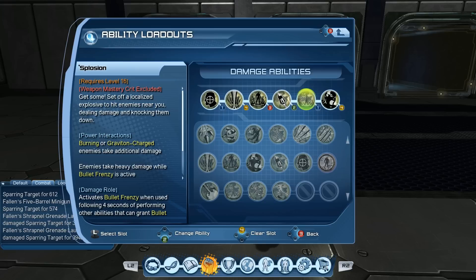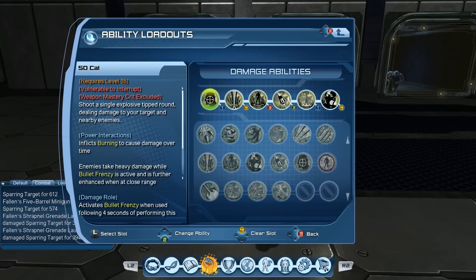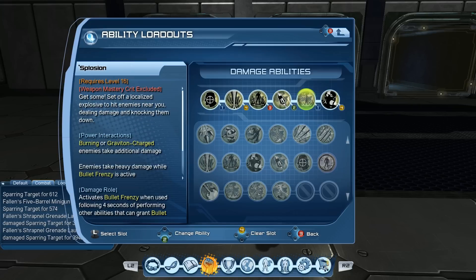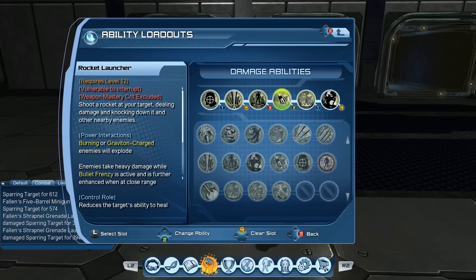I feel like if you just did 50 cal, five barrel, machine gun, shrapnel grenade, and then splosion and repeated that, you can get very similar damage. Not as high of crits, but you will get the same frequency of crits. So of course you guys will want to mess around with this.